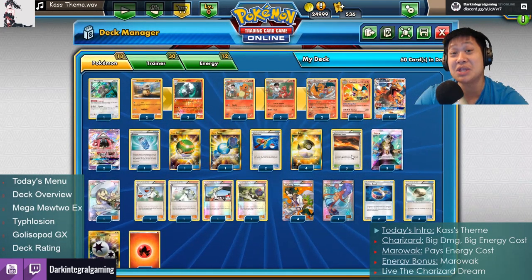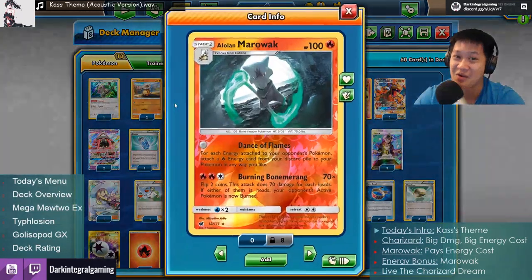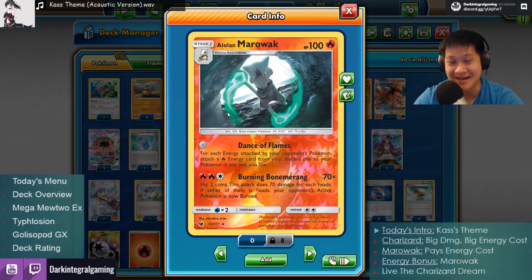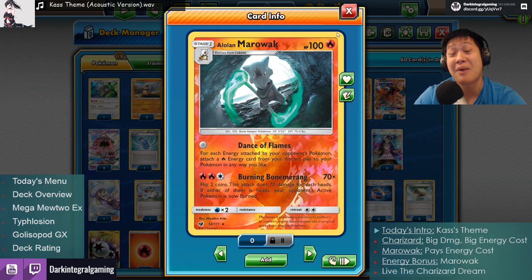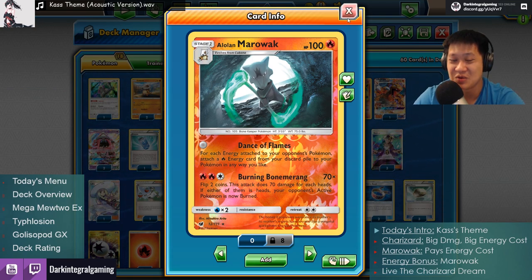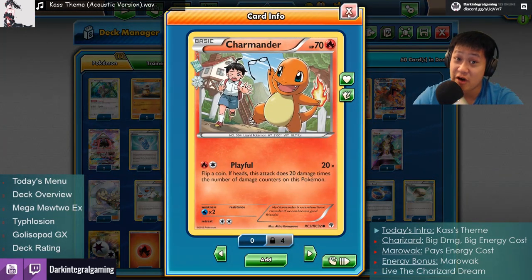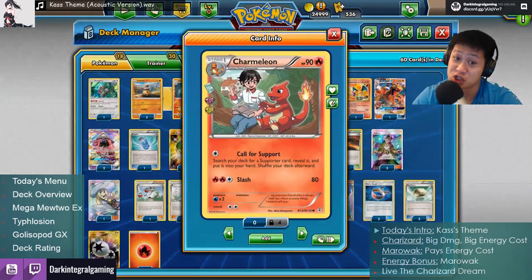So how do we get fire energies into the discard? We have a stadium that does that: Scorched Earth. It stays around unless your opponent removes it. Once per turn, you can discard a fire energy and draw two more cards to help set up this Marowak. There's no real loss — those energies will go back onto your Pokémon, any way you like, going straight to your Charizards as they evolve from Charmander to Charmeleon.